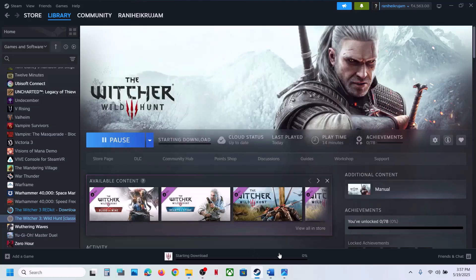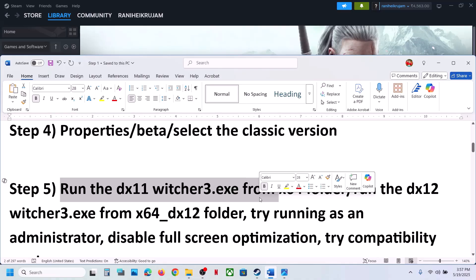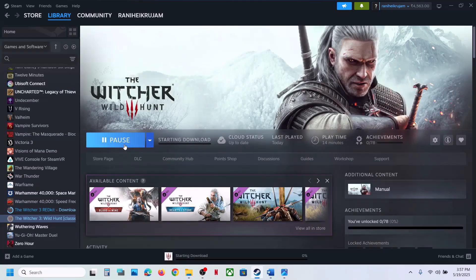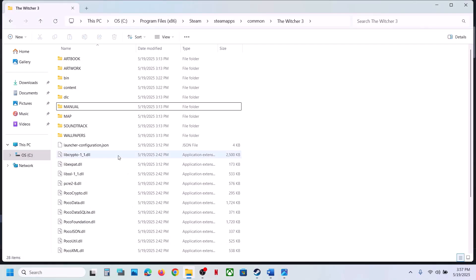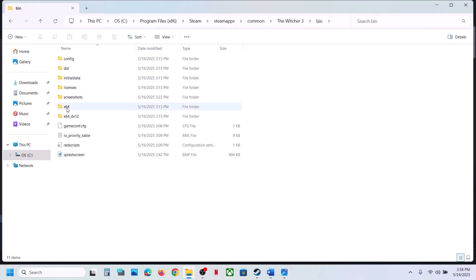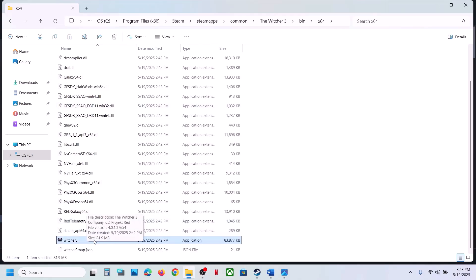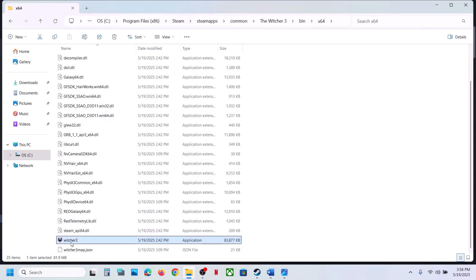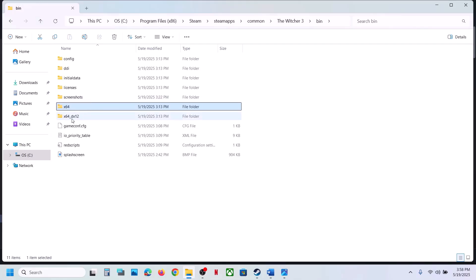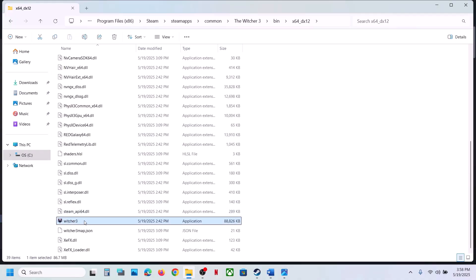The next step is to run the DX11 exe file from the game installation folder. Right click on the game, select Manage, click on Browse Local Files, open the bin folder, open the x64 folder, find the game exe file, and double click to launch. If this does not work, open the x64 DX12 folder, double click the exe there, and check.